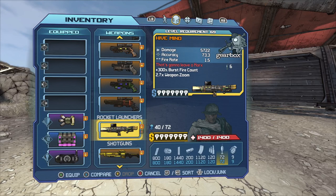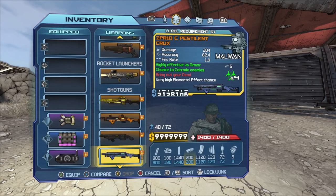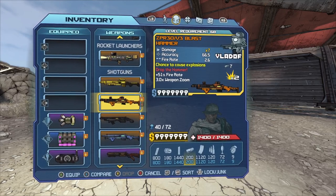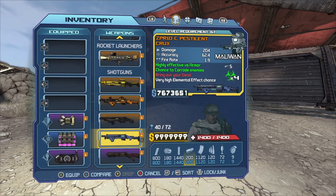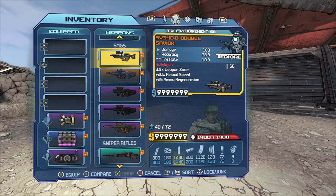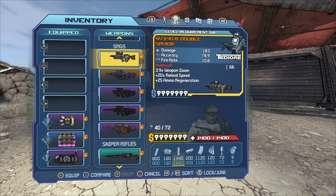For rocket launchers I recommend the Hive Mind. There's also the Leviathan, which is a purple one — that'll be linked in the description. For shotguns I would probably use the Crux, Blast Hammer, Friendly Fire, Pestilence, and Sledge's Shotgun.